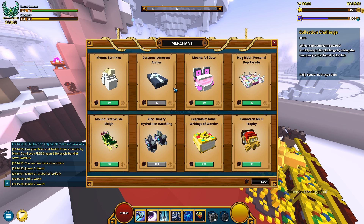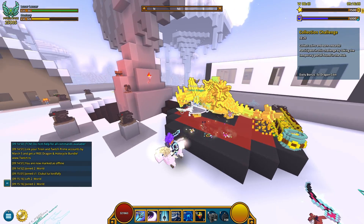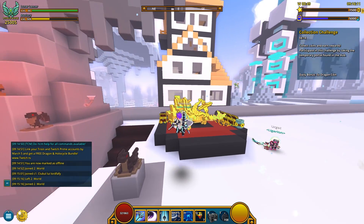So with that said, this is what he has to offer - pretty interesting stuff. Mount Sprinkles for 60 dragon coins. I think I already have it, so let me show you how this mount actually looks like. Sprinkles - there you go, 50 mastery points and you're gonna get a unicorn. Once more, 460 dragon coins. Very well, what's next?